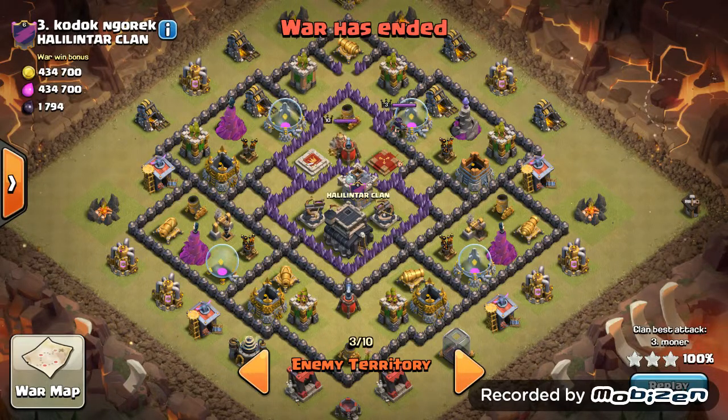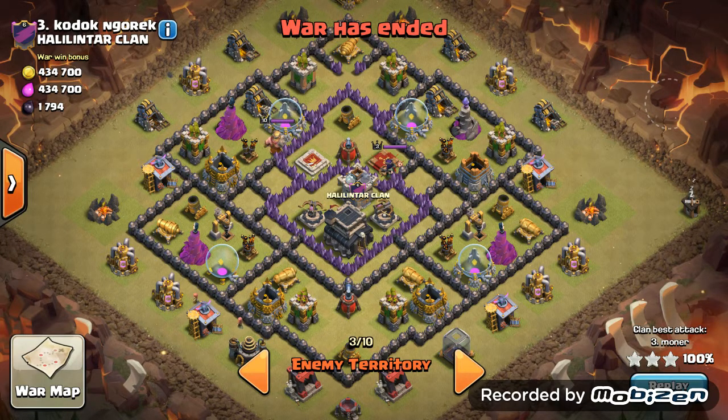Yo, what's up guys? It's Motorbro here coming to you guys with another Clash of Clans video. Today we're going to look at a Town Hall 9 GoLavaLoon 3-star attack. You see this base, you see the 4 air defenses, how spread out they are and how exposed they are — that's why we're going to use a GoLavaLoon to attack this.